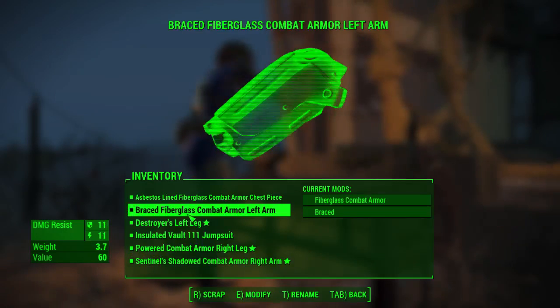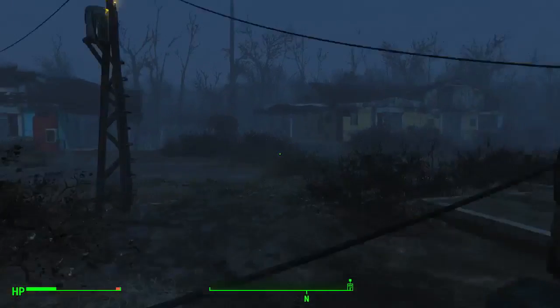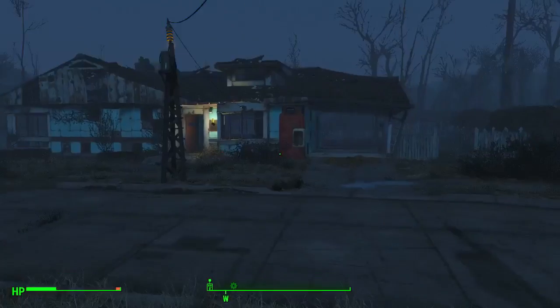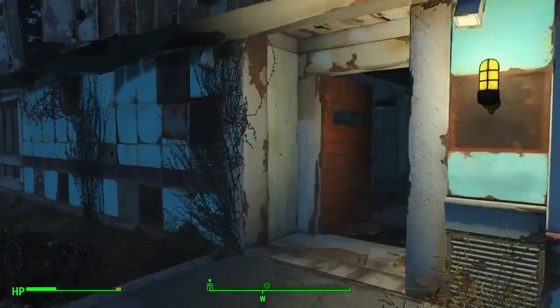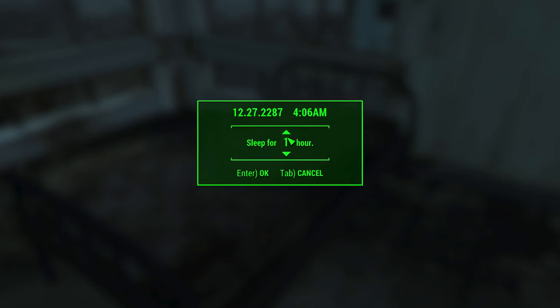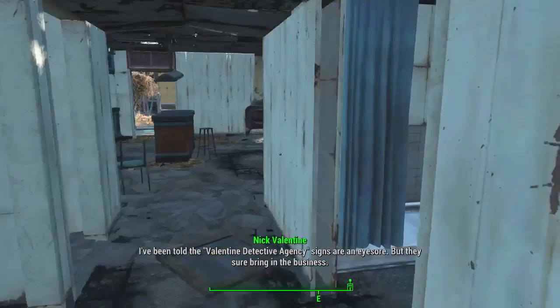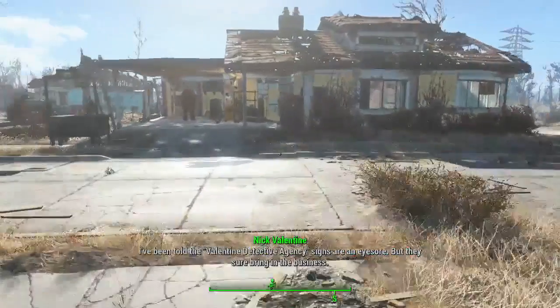That's actually pretty cool. Alright, and we can't mess with the helm — exit. I think if I sleep I'll regain health. All the beds in here are taken. Oh, I can actually sleep in my bedroom. I'll sleep for five hours. Though it gets really laggy. I've been told the Valentine detective agency signs are an eyesore, but they sure bring in the business.